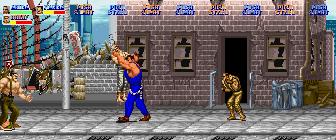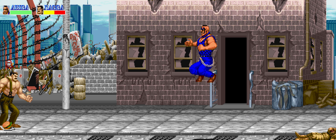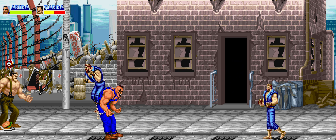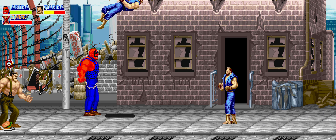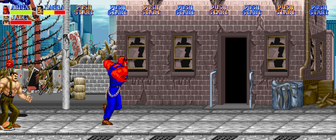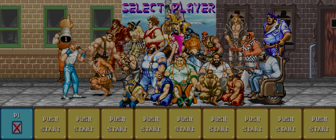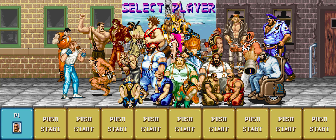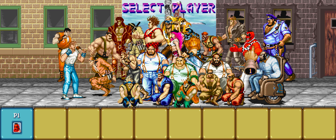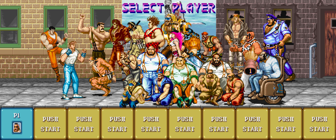I can really make it explicit on the character select screen — notice how crazy this is: see the cursor over Abigail and then look at the bottom left-hand corner of his portrait. His portrait skin is actually in sync with his sprite. So when you're playing the game, you'll notice that his character portrait in his energy bar is actually synced up with his skin, because it's all dynamic now.